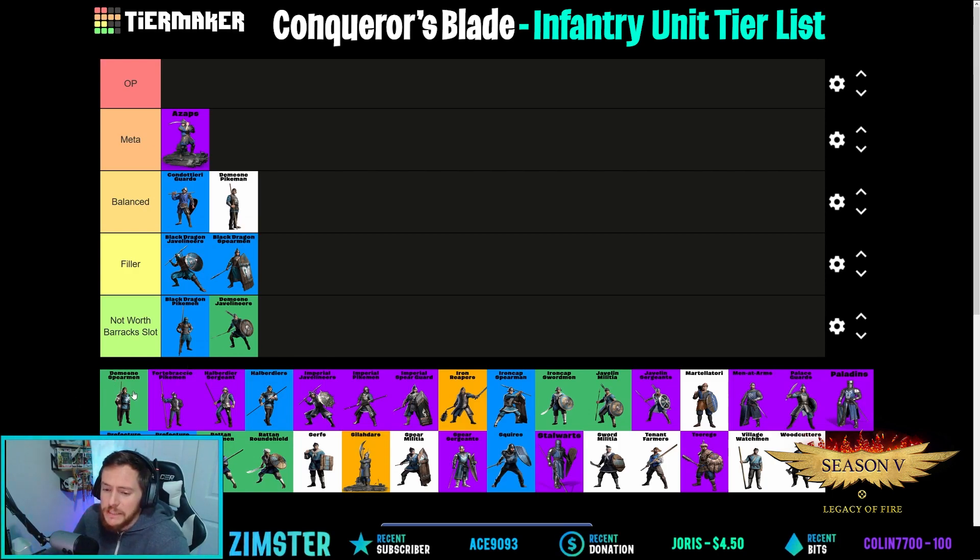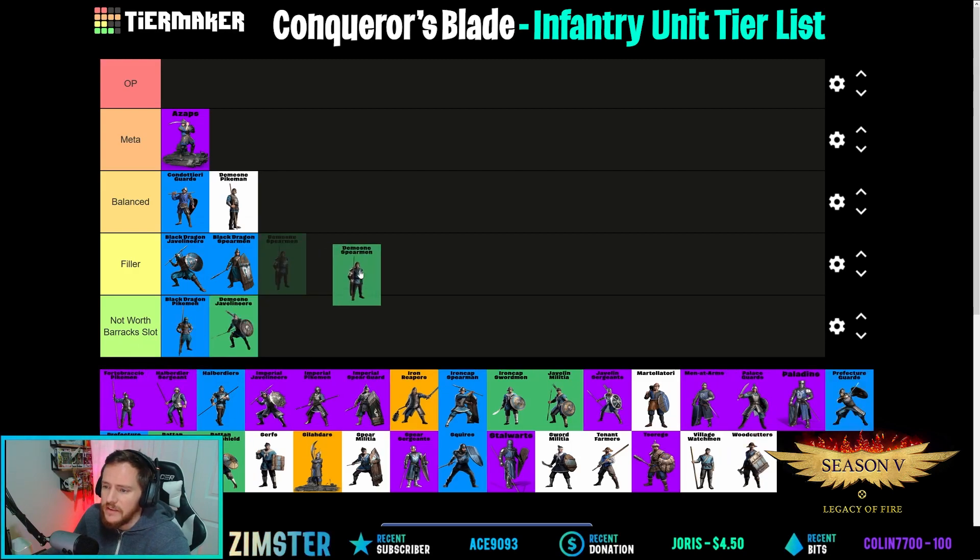Domain Spearmen — these guys were good once upon a time but this season they don't do much. They have a nice shield and are definitely worth their leadership cost. I think they're a good filler — everyone seems to agree on that.